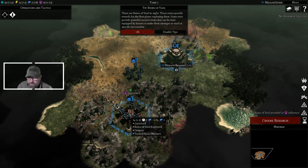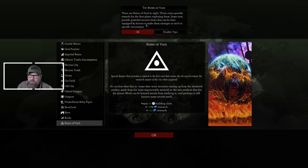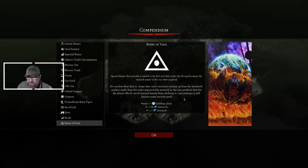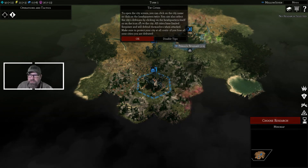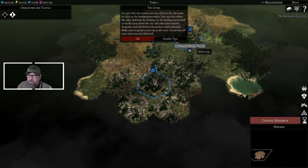The Ruins of Vaal are now explored and got us 16 influence. These Ruins provide rewards for the first player exploring them — some even provide powerful ancient items that can be equipped to make units stronger. It's some time-worn structure rearing up from the shattered surface, made from the same impenetrable metal as the rare artifacts that dot the planet — much can be learned merely from studying it. To open the city screen, click on the city name or click on the headquarters twice. All cities have limited firepower to defend themselves — make sure it protects your city.